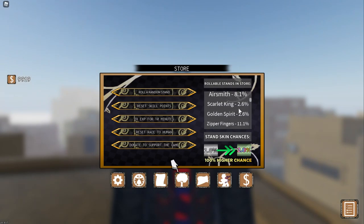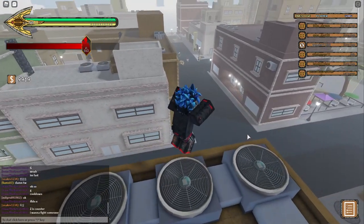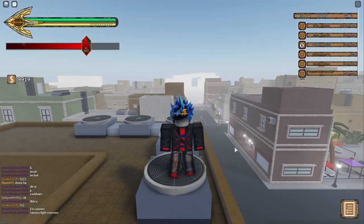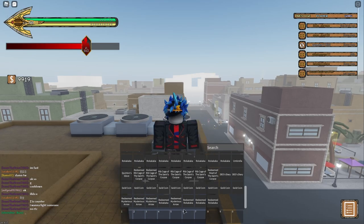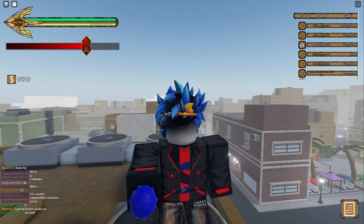If you check here — Anubis. That is the new stand. I think it's about a 2% chance to get from an arrow. So let's get to it.